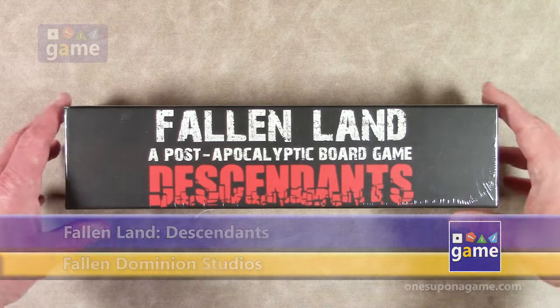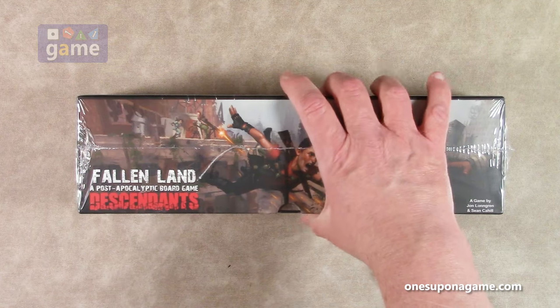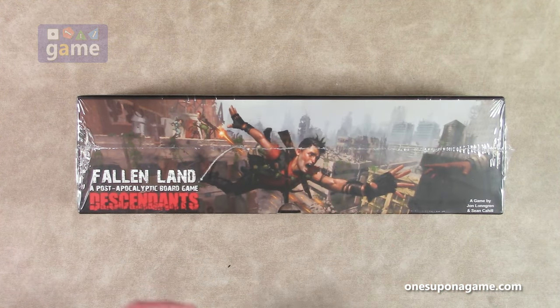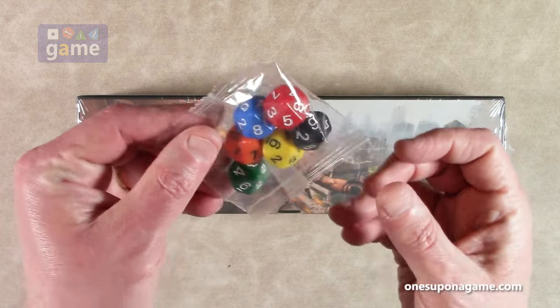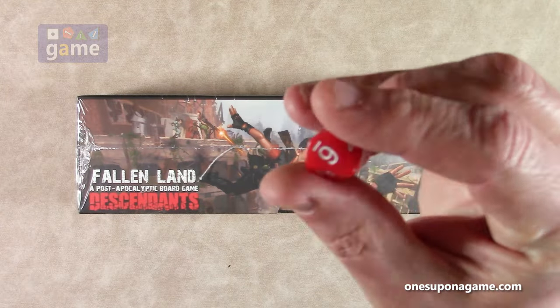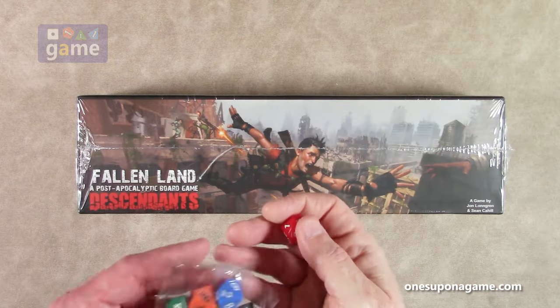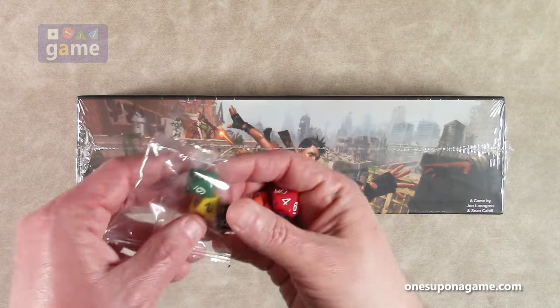We're looking here at the Descendants add-on expansion. It basically comes in a card box with some additional content for the game. Just real quick before we open this, there's a couple other things you can order. These are some custom skill dice, a separate purchase on the Fallen Dominion website. You'll see here that the 10 is represented by a mushroom cloud. We have the skill dice in six different colors that you would use in your crew.